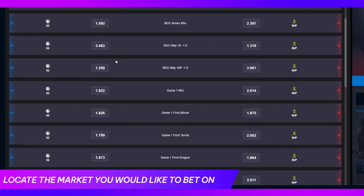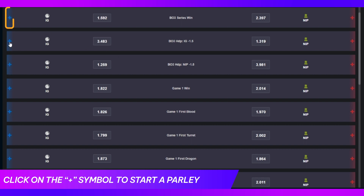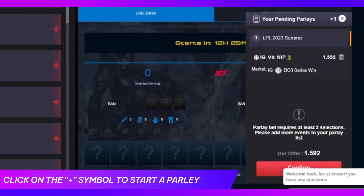Then, locate the market you would like to place your prediction on from the list. There are several markets available, so make sure to select the one that you want. After you've decided on the market, near the odds for which side you're betting on, click the plus symbol to start or to add a parlay.